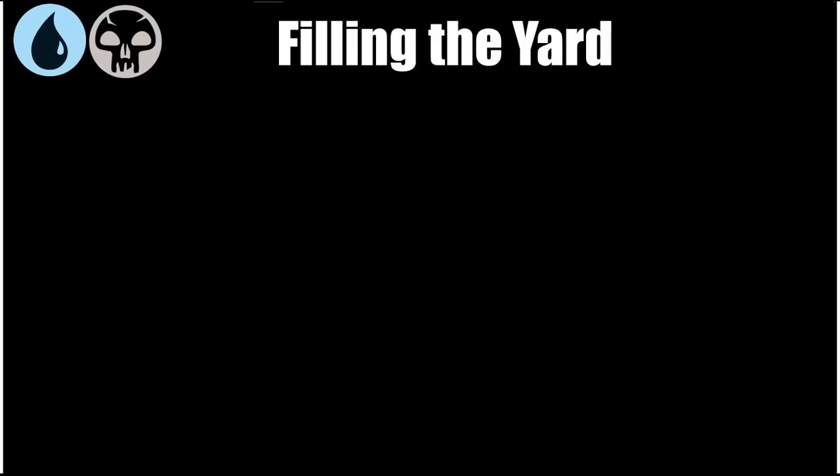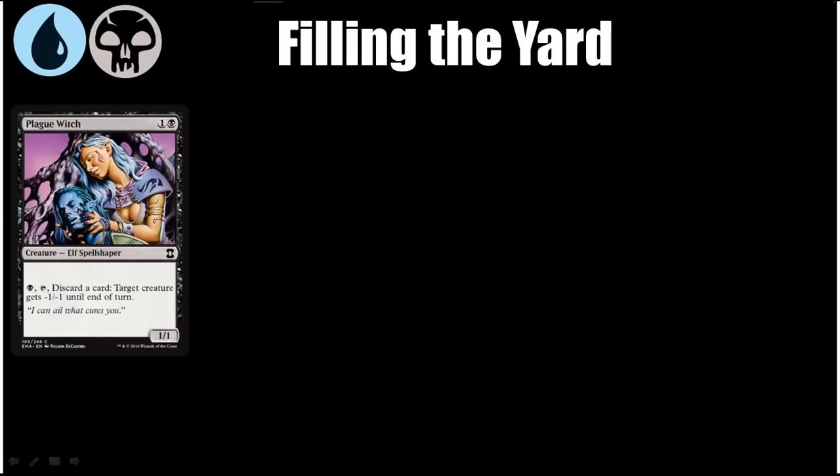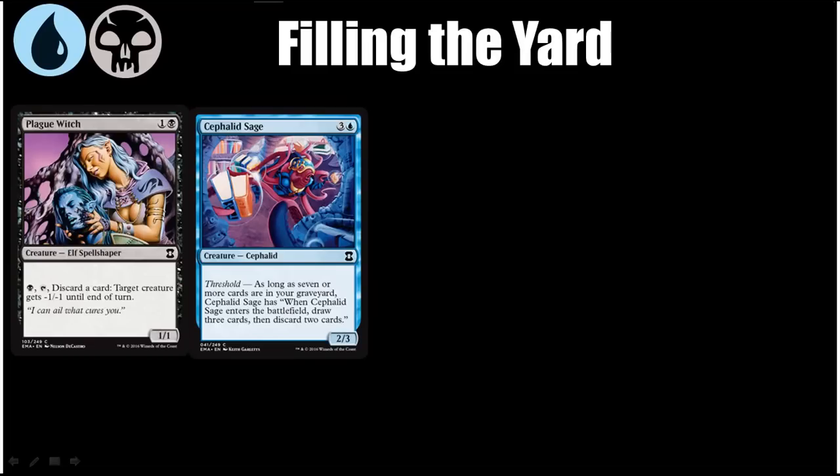One of the requirements of a reanimation deck is having a way to get stuff into your graveyard easily. The best way to do this is with controlled discard rather than milling yourself. Plague Witch is definitely better here than in the Elf deck — it's a small fragile creature, but it is a discard outlet that can also function as removal or as a combat trick, and you can discard your reanimation target and kill a creature at the same time, which is pretty good value. Cephalid Sage — if you have it online — is a very good outlet for discarding reanimation targets because it draws you deeper into your deck and allows you to discard two cards, getting you closer to your reanimation spell. Merfolk Looter is probably the best way of discarding at common or uncommon — for two mana you get a 1/1 looter, and you can keep your reanimation spell and discard your reanimation target repeatedly.